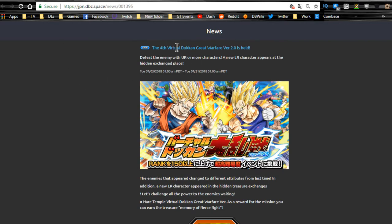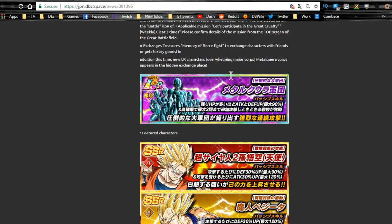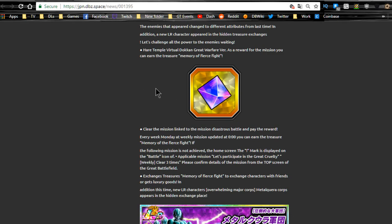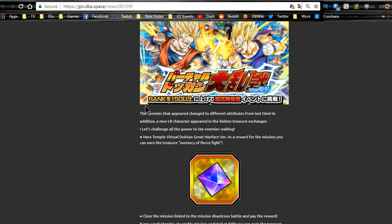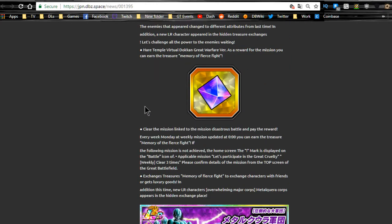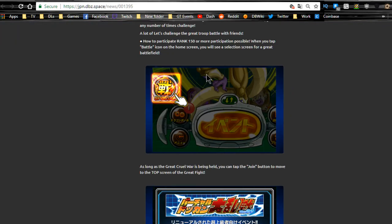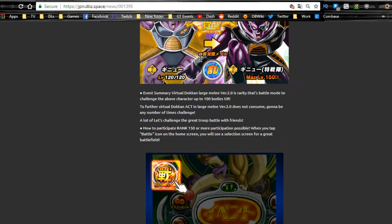First off, the Virtual Dokkan Great Warfare Version 2.0, or Battlefield, is available and runs until 7/31 — go ahead and take advantage of that. You can now get LR Korra. I am working on videos for LR Korra and all the other stuff on the banner right now, releasing over the next couple days before the third year anniversary on Global. I also have an analysis video going over the difference between LR Gogeta and LR Vegeto and the JP banners, so stay tuned for that.